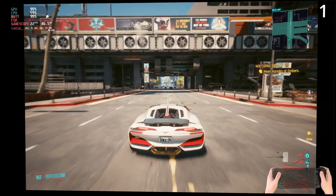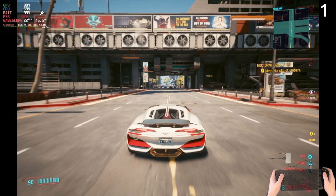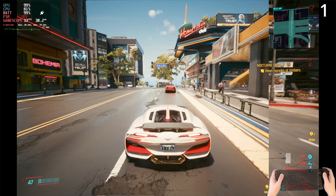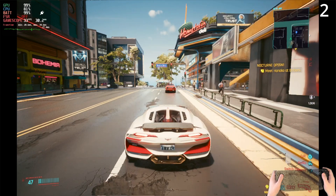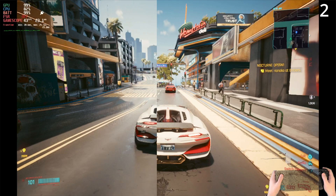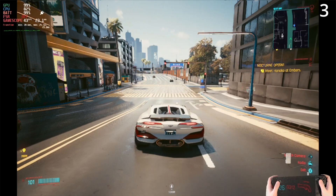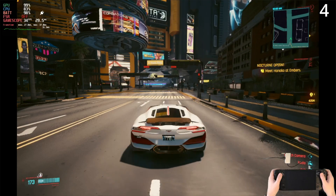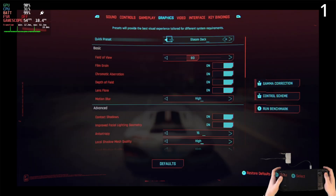I'm going to run through each of these configurations and have a quick look at a freeze frame on each, starting with number one, then two, three, and four. The first one is the Steam Deck recommended settings, the second is slightly tweaked from that to get rid of motion blur and chromatic aberration settings, the third is medium with FSR enabled, and four is complete medium.